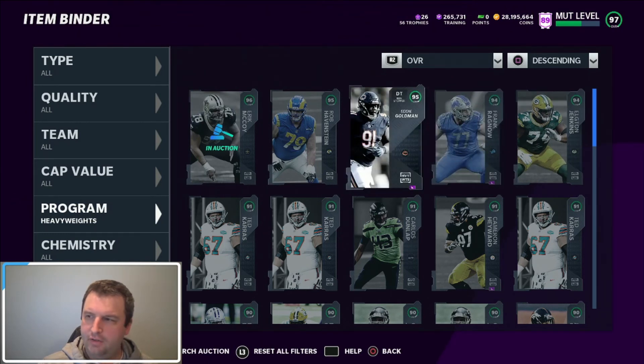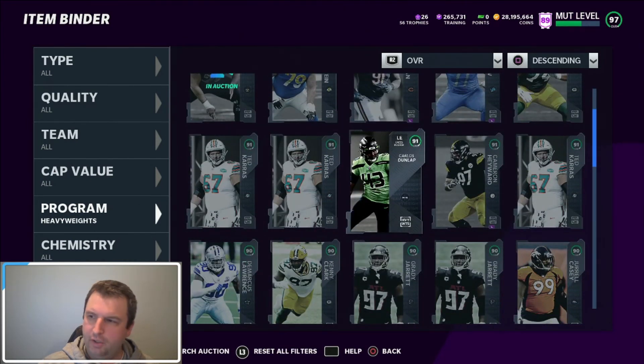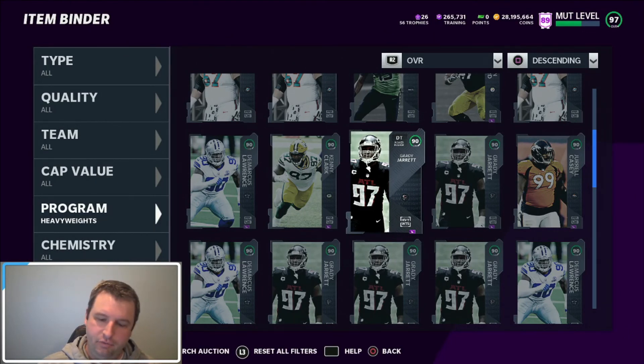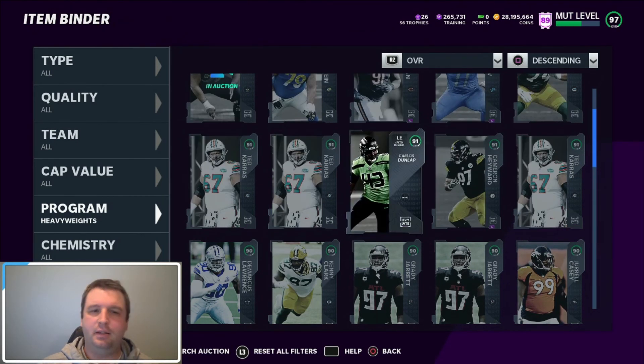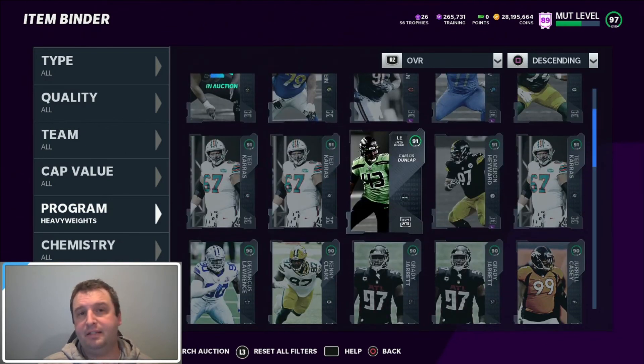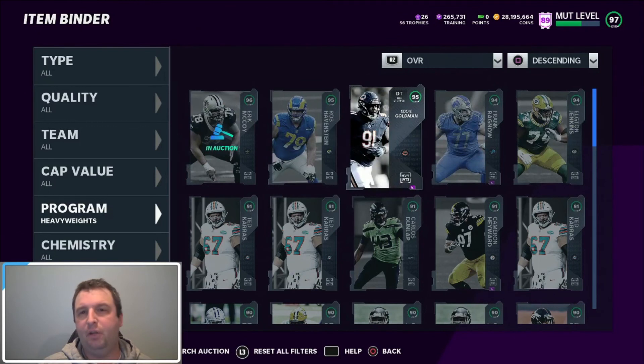Adding it all up: 560K in our top cards, 130K for our 91s, 321K for our 90s, and 232K for our 89s — that brings us to 1.243 million coins. Times 0.9 after auction house tax, that's 1.118 million. It cost us 840,000 coins to do the 40 pulls, which means we profited 278,000 coins on heavyweights. Do I recommend heavyweights? Yes — but watch the prices before you decide. If you can buy training for 2.8 or even 3 coins, I would definitely do heavyweights.